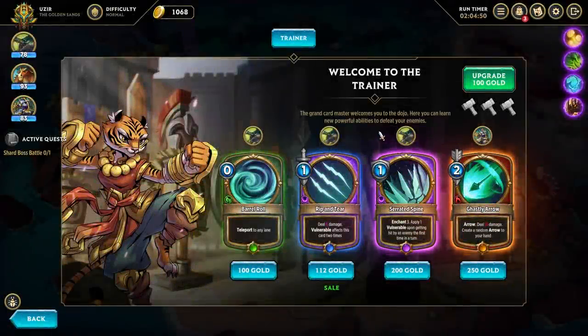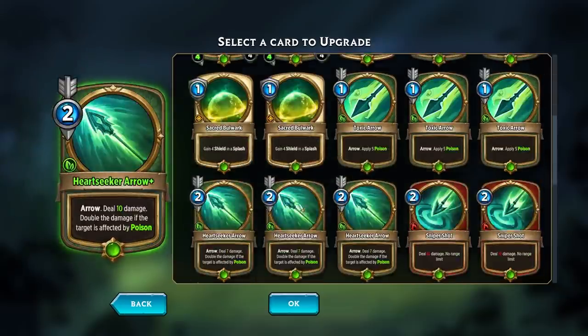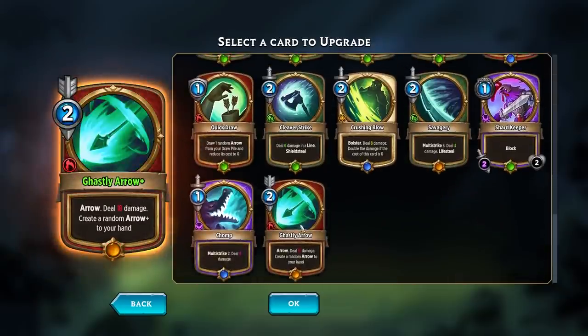The trainer has a couple of useful things. Gastly Arrow — 18 damage, creates a random arrow in your hand. That's actually really good. Let's grab that and upgrade it.